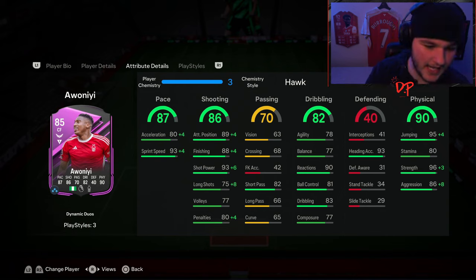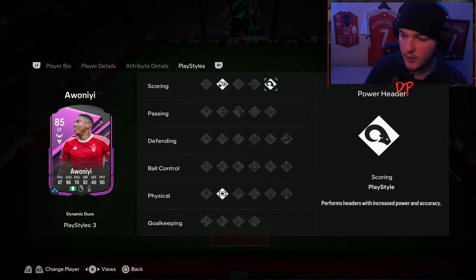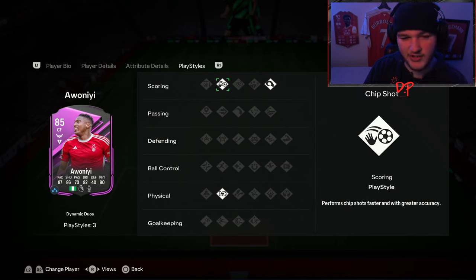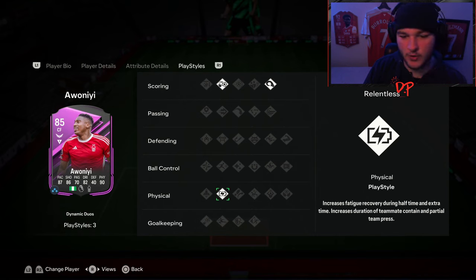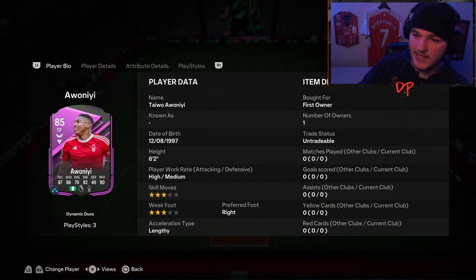He has got 90 reactions which is fine, 93 heading accuracy, 95 jumping, along with his incredible strength stats. He is one of, if not the best, most reliable players when it comes to - I say best, I haven't used him yet - but I'll assume he'd be one of the best most reliable players with his heading stats and also the Power Header play style when it comes to getting headers from corners. He's also got the Chip Shot, which is underwhelming, and Relentless, which increases fatigue recovery during halftime and extra time.